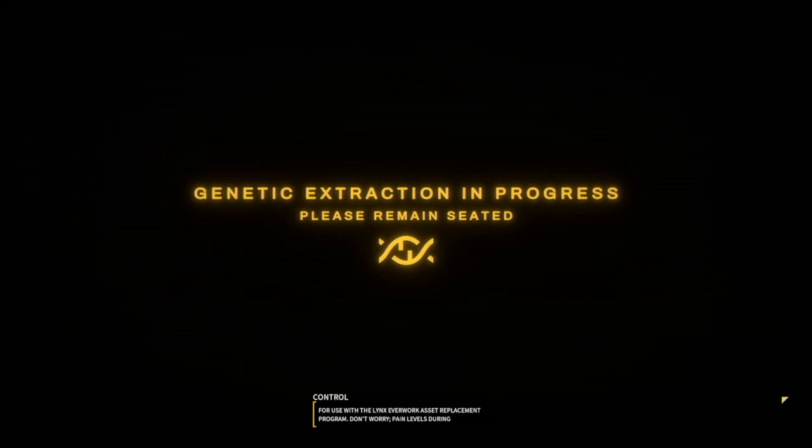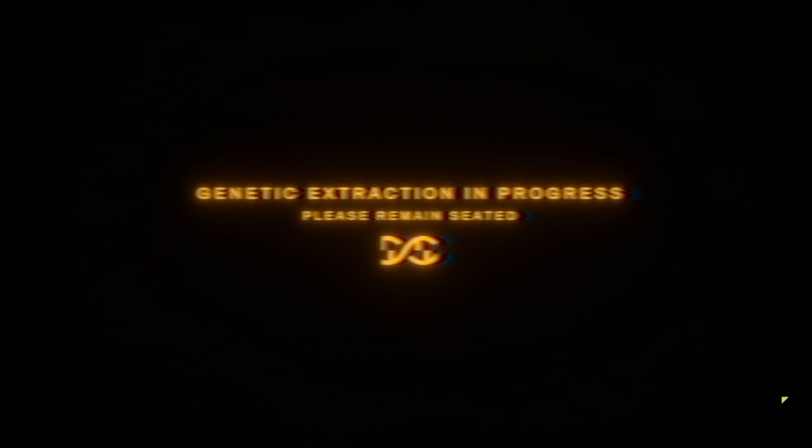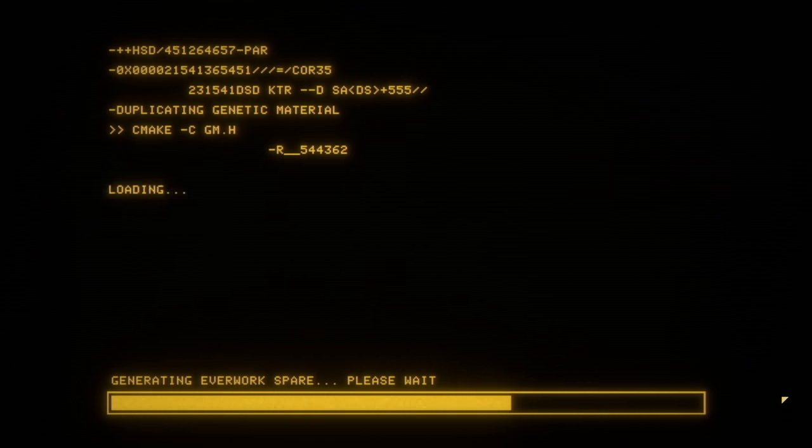Beginning genetic extraction. Visual observation complete. To finalize onboarding, your genetic sequence will now be extracted for use with the Lynx EverWork asset replacement program. Please remain seated. Pain levels during extraction are largely tolerable. Please note, as outlined in section 31 of your employment agreement, the process of genetic extraction will destroy your original body. So we're going to die immediately. Pain levels are tolerable. Beginning spare generation — now you're going to die because they killed your body in the process of making a genetic backup of yourself. Absolutely wonderful.